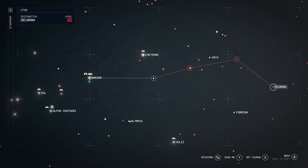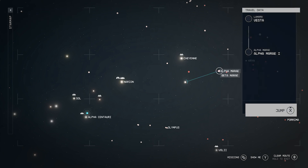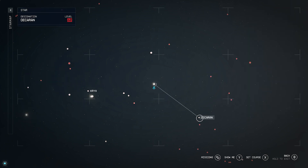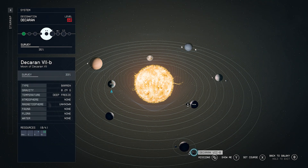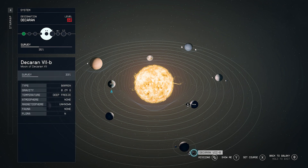To travel to Dakaran, we're first going to need to make several single jumps back to back. Our first one needs to be to the Lunara system, so jump there first. Then check where you need to go again — our next jump is Alpha Moray. After Alpha Moray, we need to hit Heisenberg, and after Heisenberg we can make our jump to Dakaran. Once you're here, you're looking for the moon of Dakaran 7, which is Dakaran 7b. You can see there's some hostile activity, so it's likely when we jump there's going to be enemies — we may have to grav-jump out and then grav-jump back in order to land.